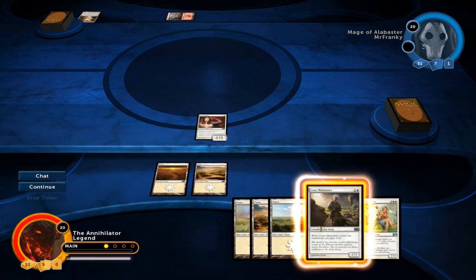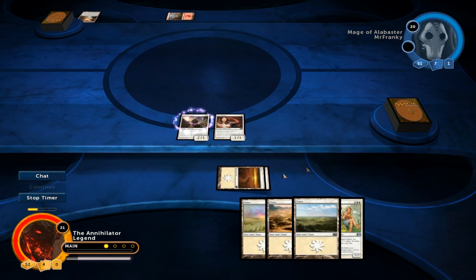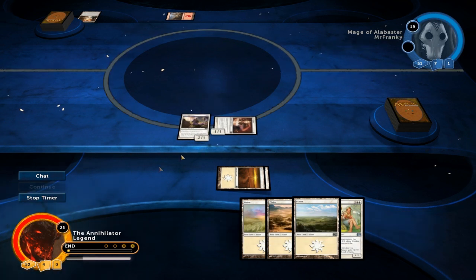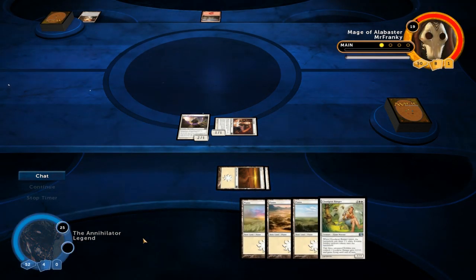We're just gonna go with a Lone Missionary and then Soulwarden beatdown, hoping to draw some way to get our creatures back in hand, so we can try and replay the Missionary to trigger the Soulwarden once again. We have all the lands for our Cloud Goat Ranger, so we don't really need to draw more land.